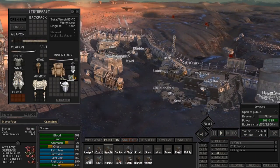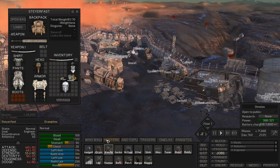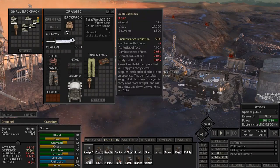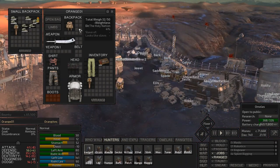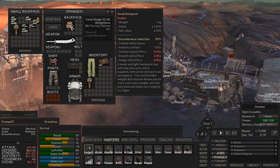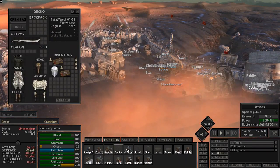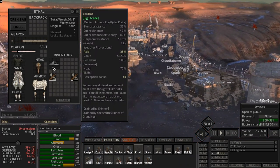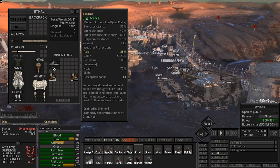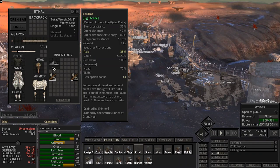Backpacks give pretty sizable penalties, though some are worse than others. A small backpack pretty much doesn't give you any penalty and actually makes items in it effectively weigh less, so if you've got heavy items put them in a backpack. You can also dump the backpack as needed when running around. This one here is good for snipers because it gives a little extra perception, but it only gives 70% head protection.